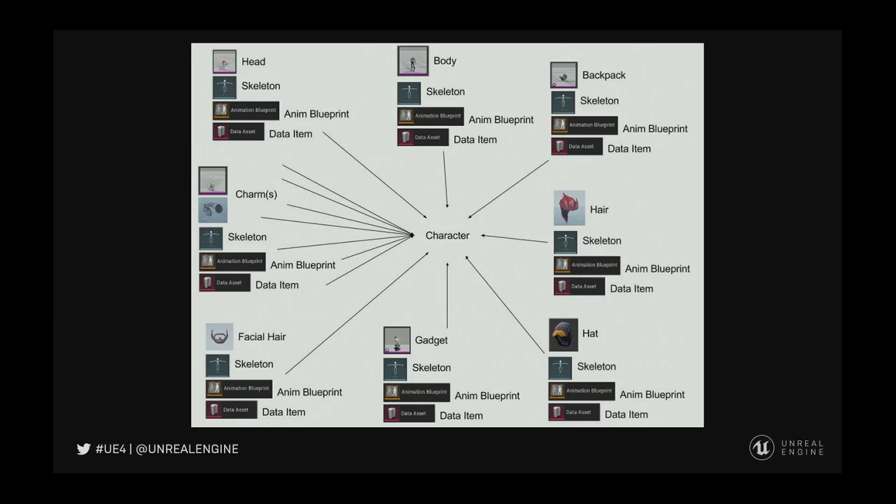Let us talk about how this looks in practice with data. Going around this diagram you will see the head, the skeleton, the Anim Blueprint, and the data item. That data item is where we store what Skeletal Mesh it is, what Anim Blueprint will be used, material overrides, does it need a socket, what is the socket name, what is the skin tone — any of that character part data. We have one for the head — it has its own skeleton and Anim BP. The body is the same, backpack, hair, hat. Gadgets too — Save the World soldiers have grenades with their own physics setup and rig, all packed on there.